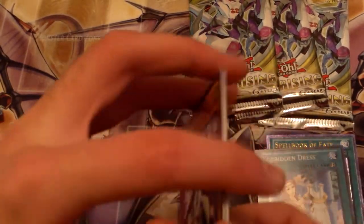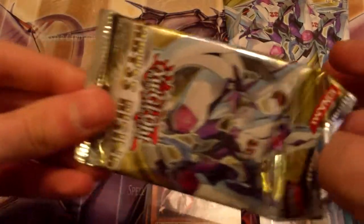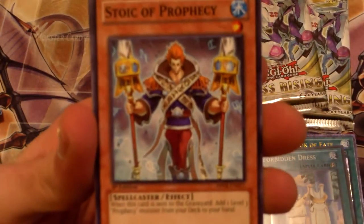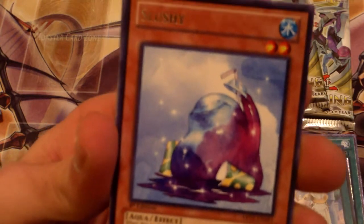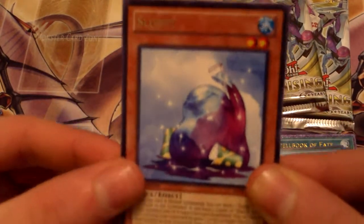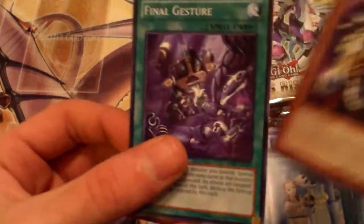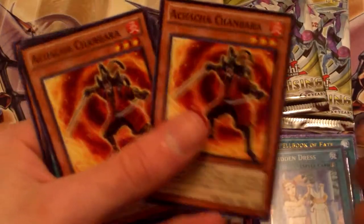Three more to go, come on, something awesome. Minolte Crefusant. Bull Blader. Stoic of Prophecy. House Dustin. Hey, rare Slushie — yeah, I love Slushie. Awesome card, good artwork. Achacha Chambara. Another Achacha Chambara. Metalizing Parasite Solitite. And Final Gesture. Man, that was odd — two in one pack. That was weird, it usually doesn't happen.